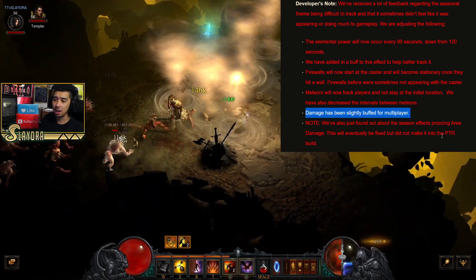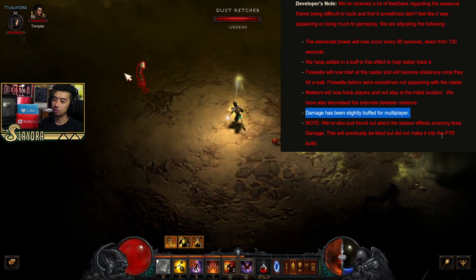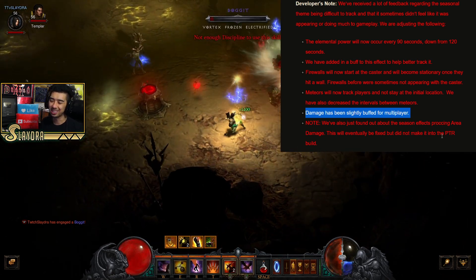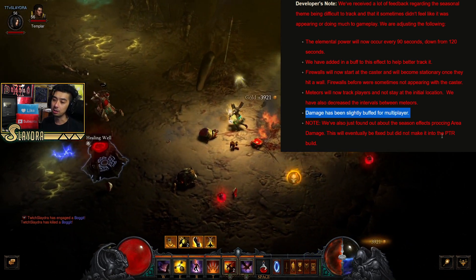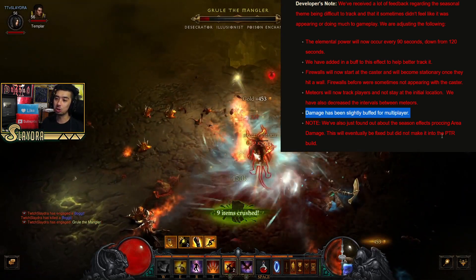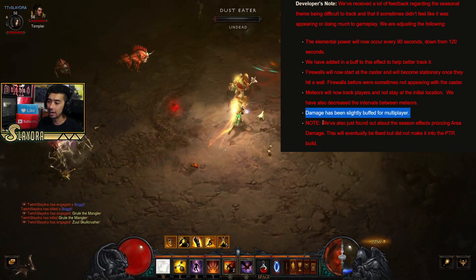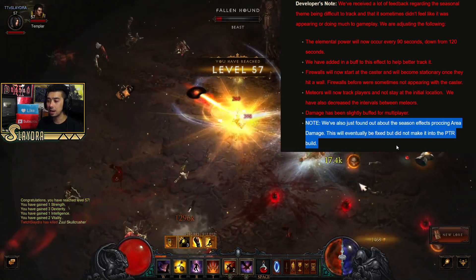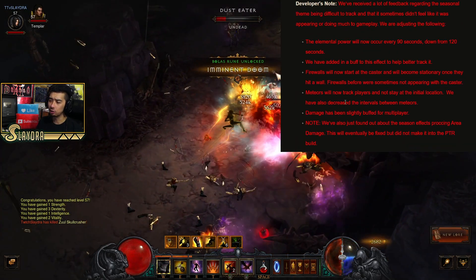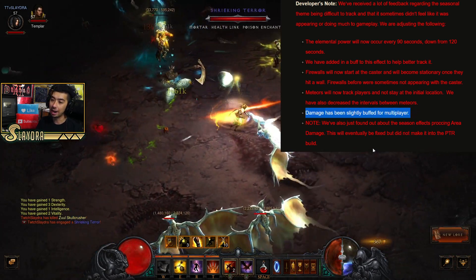Damage has been slightly buffed for multiplayer. When playing Diablo, you usually end up pushing higher greater rifts rather than playing on normal difficulty. Hopefully the buffs will make them worth it in greater rifts, because before they would only do maybe 5% damage with the new seasonal buff - just too small to make a difference, unlike previous seasons where the killstreak angels would melt the rift guardian. They've also adjusted the area damage that was proccing incorrectly.